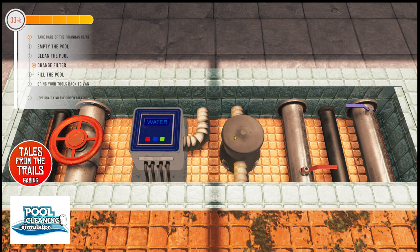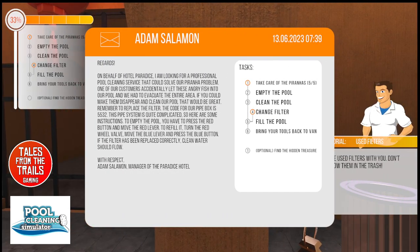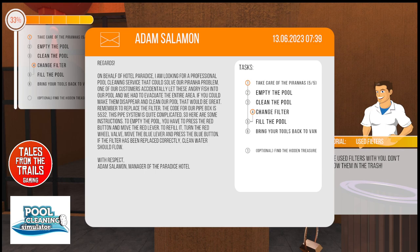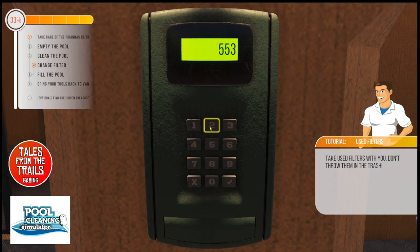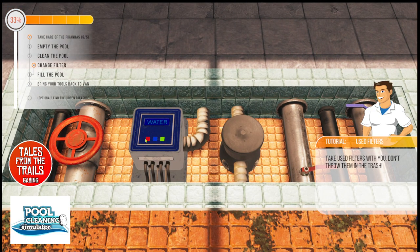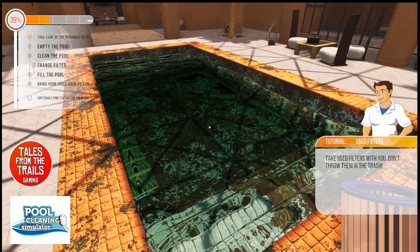Change the filter. The pipe system is quite complicated here, so here are some instructions: to empty the pool you have to press a red button and then a red lever. Red button, red lever - I hear something.